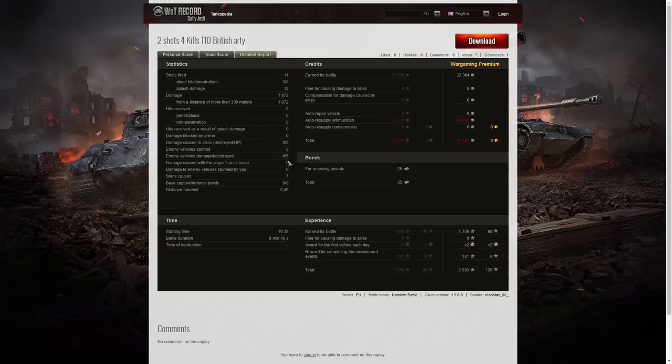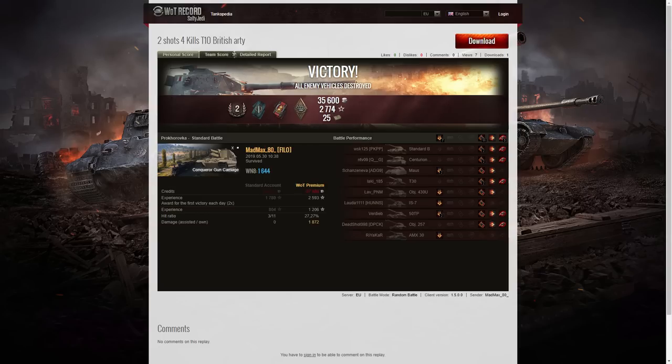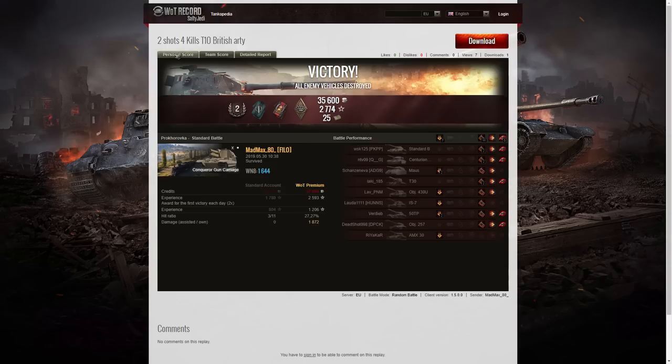All of his damage was at more than 300 meters. He damaged eight of the enemy, killed five, and caused seven stuns during the game. On a premium account he earned 32,364 credits, but after ammunition resupply — remember he used a lot of premium rounds — he actually ended up with a loss of 27,885 credits. He received 25 bonds for getting his awards, which shows these actually do earn a lot of bonds in a tier 10 game. On the XP side he earned 1206 XP, times two for the first victory, plus 181 for completing missions and events — 2593 experience points altogether.